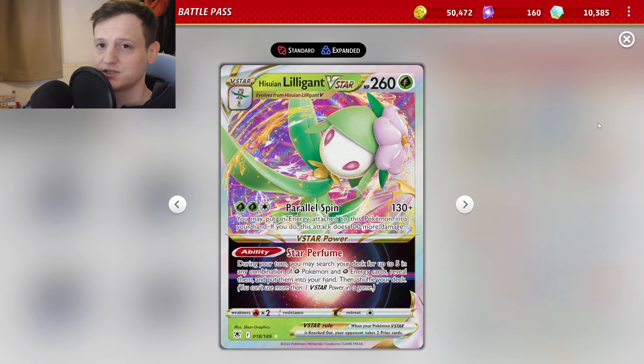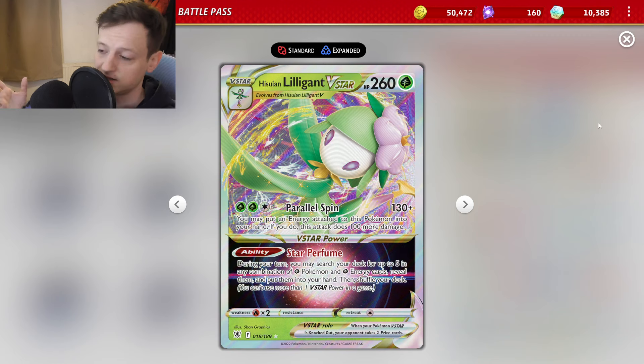Hello everyone and welcome to some more Pokemon TCG Live content. Today I am playing my Hisuian Lilligant V-Star deck. The idea behind this deck is that Hisuian Lilligant V-Star has very good stats for a grass type Pokemon. It has 260 HP which is hard for Charizard to KO. It does 230 damage which KOs Charizard, hits Charizard for weakness, KOs Roaring Moon because it hits Moon for weakness, KOs everything in Miraidon deck, and KOs Chien-Pao.